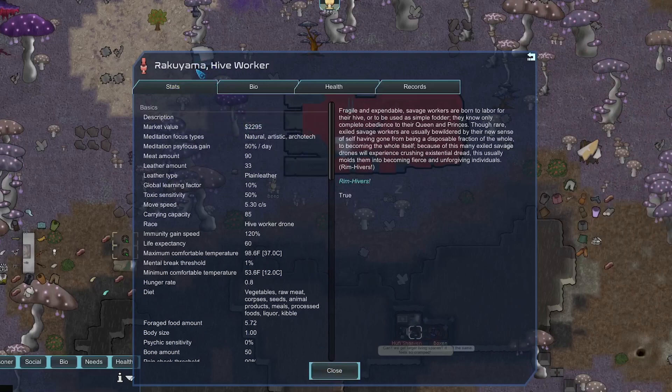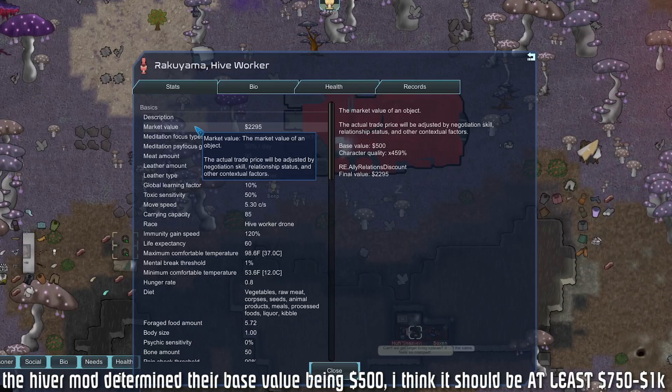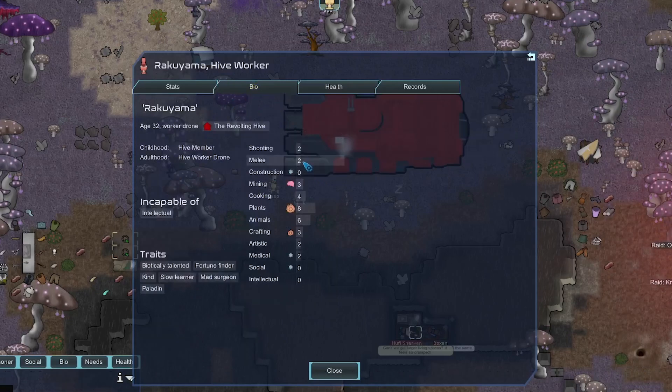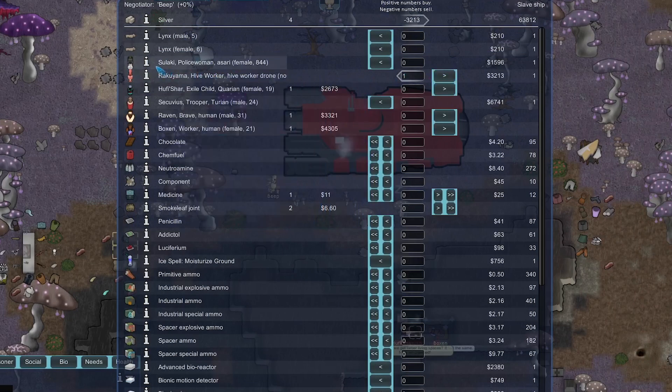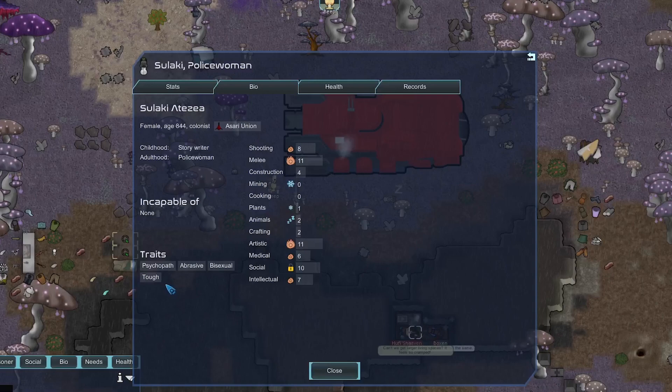These guys actually have some slaves themselves — Seviceus is physically adept. Then we got another hive worker drone who's actually a Paladin. Paladin is a pretty good class — it can do healing and has a shield. The thing that's really good about Rakuyuma the Paladin hive worker drone is that caster classes increase market value by four times, but Hivers have a really low base value of 500, so his value isn't that high. Still might be worth having a Paladin around for the heal and shield.